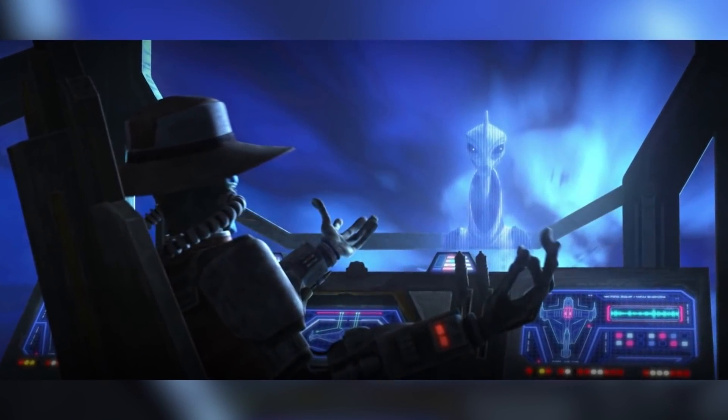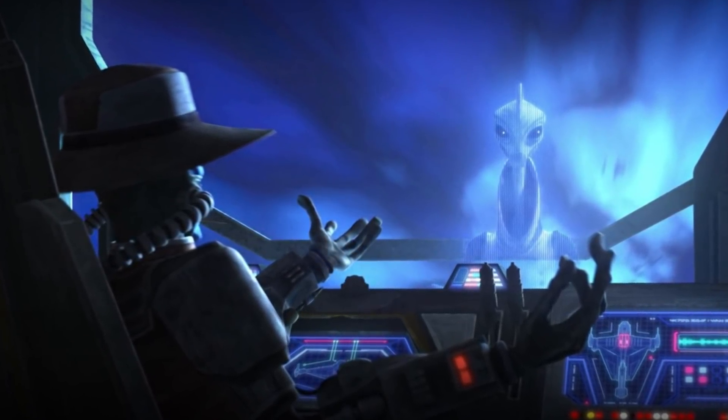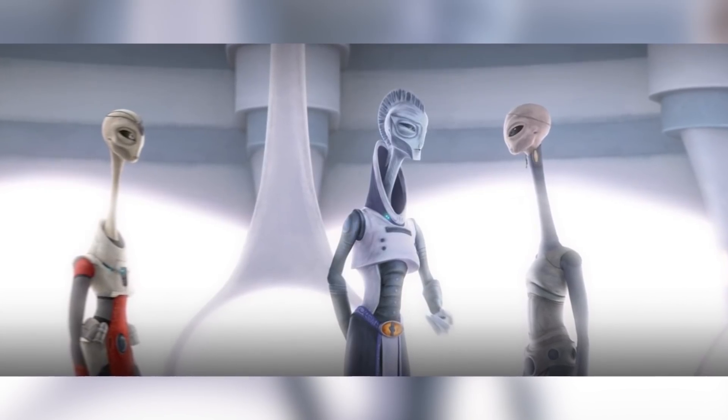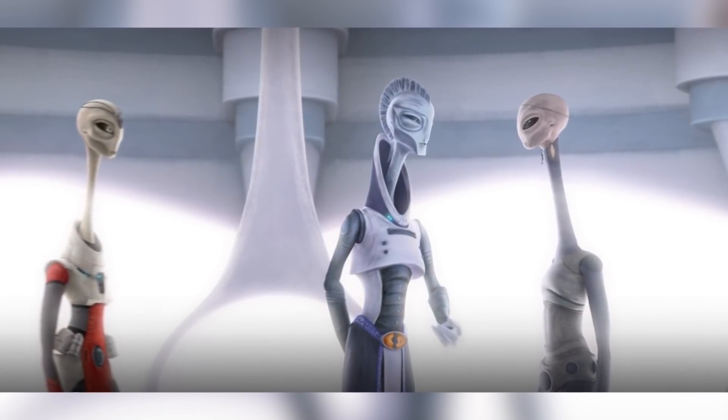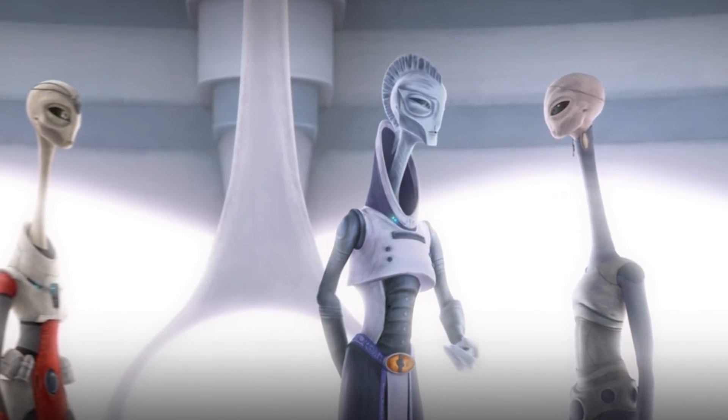Cad Bane starts a holocall with Lama Su, where he reports that the asset is alive and ready to be taken to the meet-up point for delivery. On the other end, all inside the same room, is Lama Su, Prime Minister of Kamino, as well as Nala Se, and also Taun We, who we saw in Attack of the Clones.